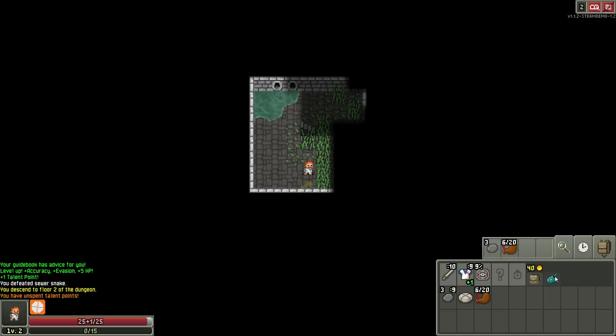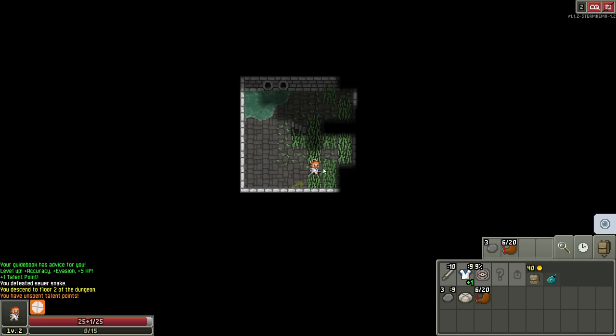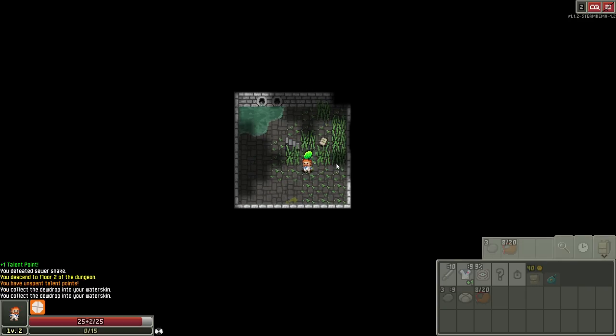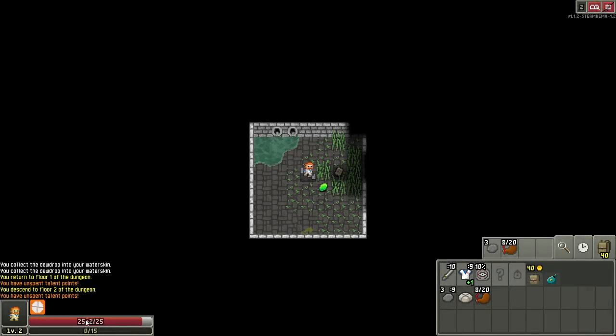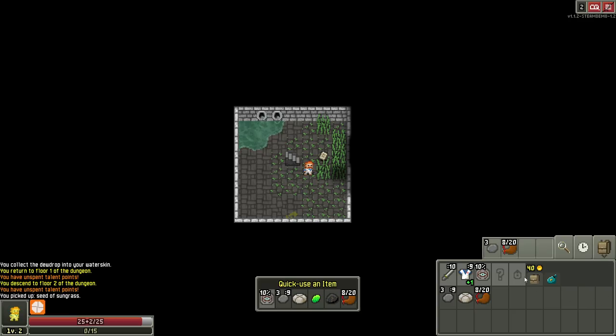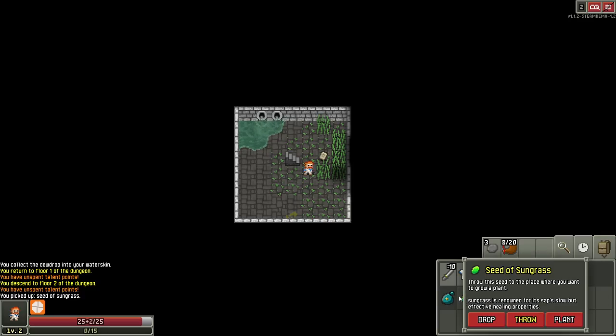Step in the water to extinguish fire. Gotcha. Anything about this? Blocks view. What the heck's on the ground here? Wet yellowish moss. Am I starting to lose health? This almost looks like a shield — it's 25 plus 2 divided by 25? Seed of sungrass. Throw this seed to the place where you want to grow a plant.